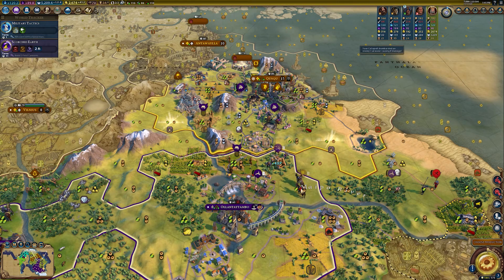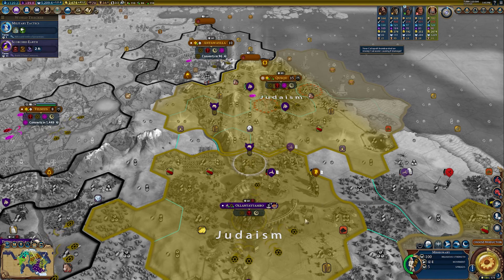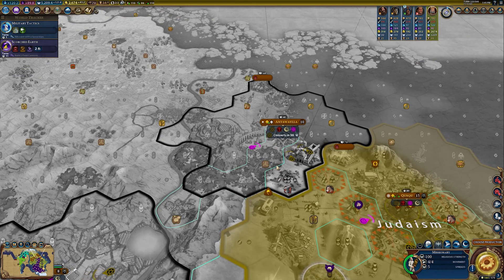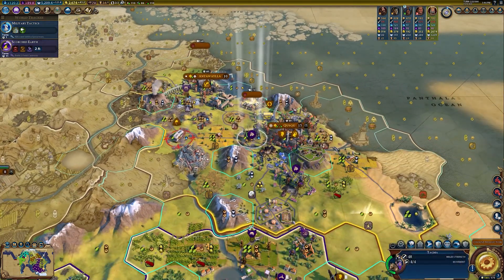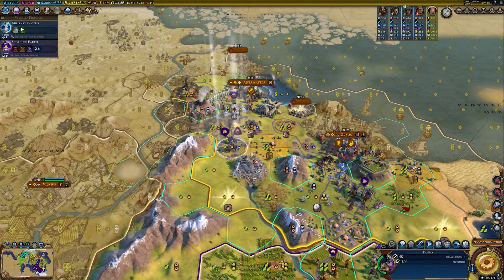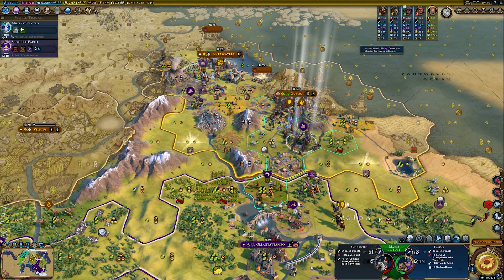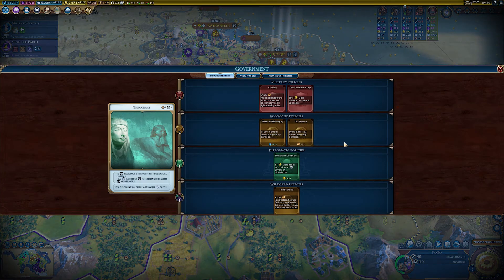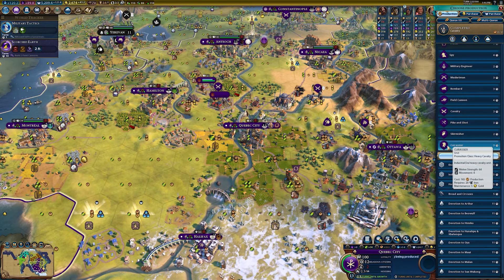Let's catapult — wait, that's a cuirassier. It converts in 96 turns — I hate to waste charges if we could just kill units to do the same thing. We can take that settler. We can pillage again — it's not getting me tons of culture, but I have to wait a while before I can change policy cards since we don't have the pillaging card right now. Let's work on more units.